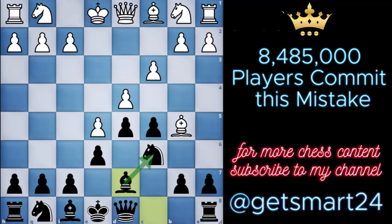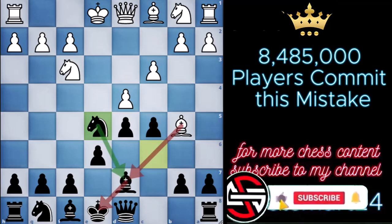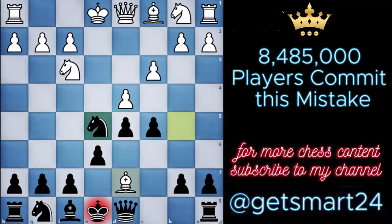While this maneuver might appear unassuming, it conceals a clever intention: the opportunity to secure a pawn advantage. Consider a scenario where white proceeds with knight to f3. Now we seize the chance to capture the pawn on e5. Upon evaluation, if white chooses to capture our knight, we respond by claiming their bishop. Conversely, if white decides to capture our bishop, our knight steps forward to take its place, all while maintaining a check. With this well-devised sequence, we cleverly exploit the pin to our advantage.